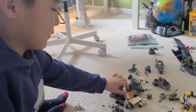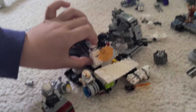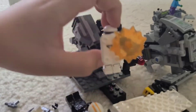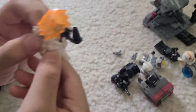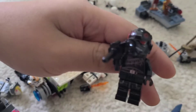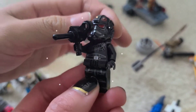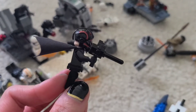We have a machine gunner over here. This is a different figure from the regular First Order Trooper — it's from the new movie, I guess. Yeah, I think it's from the new movie. Over here they have an Imperial Blackguard. Look how cool it is — I don't know what this is called.